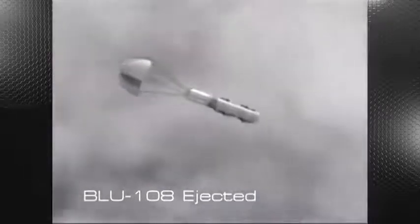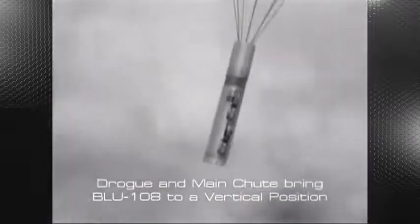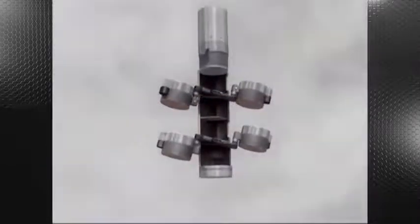The drogue parachute and main parachute bring the BLU-108 to a vertical position. The parachute is then cut simultaneously as the submunition cover release exposes the four smart skeet warheads.